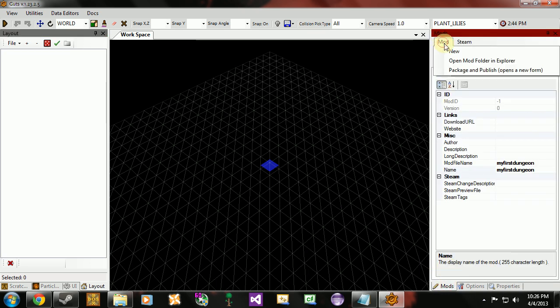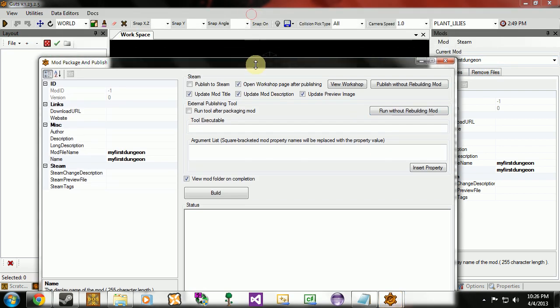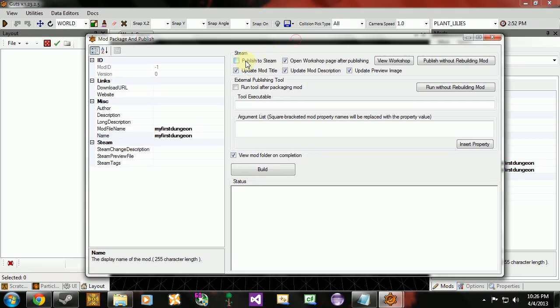We have to go to the mod menu, go to Package and Publish. If this is your first time opening this window, this is probably going to be checked, and you want to uncheck this because we're just messing around and you don't want to publish this to Steam. So go ahead and uncheck that and then hit your build button.